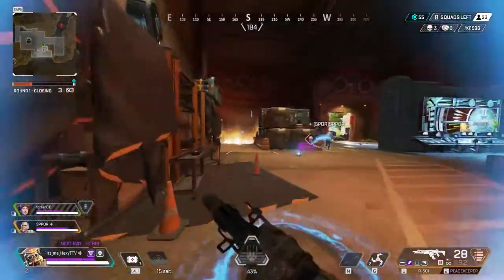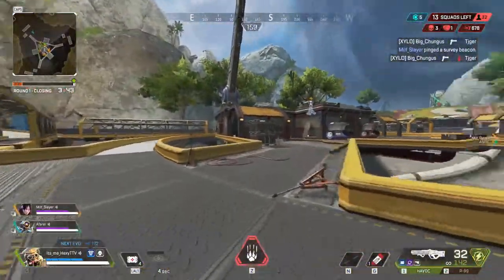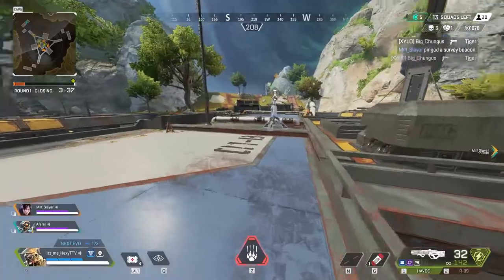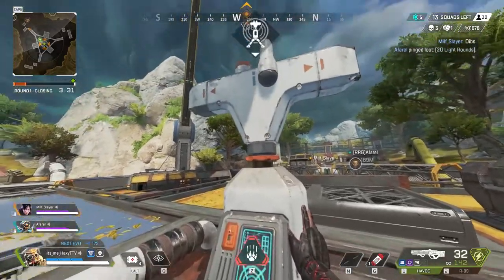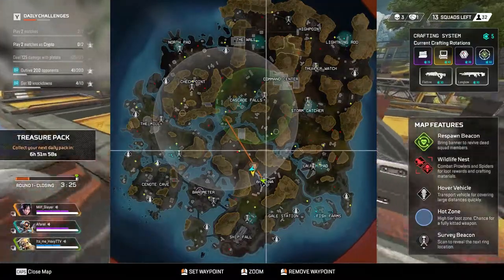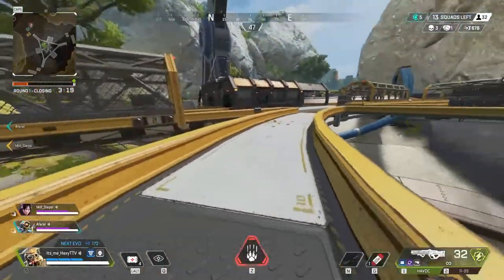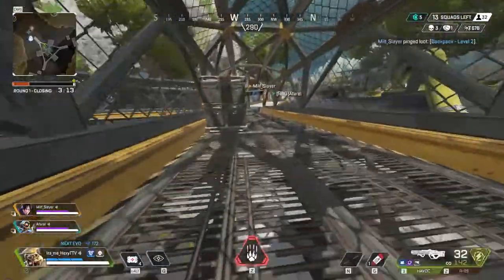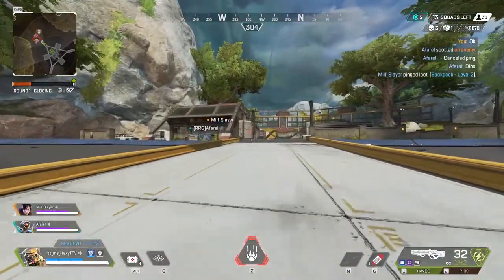There's one more thing left and that is recon. What recon allows you to do is scan the survey beacons on the map. As you can see in the clip, I'm using a survey beacon to find the location of the next ring. Only certain legends are allowed to use that. In the clip, you'll be able to see where the next zone is — it lights up in light green color, or in a circle inside a circle if you're using colorblind mode. That's what recon is, and those are all the abilities for Bloodhound.